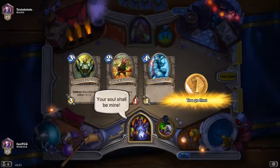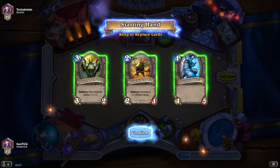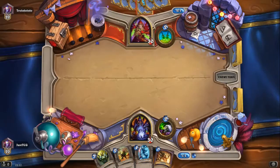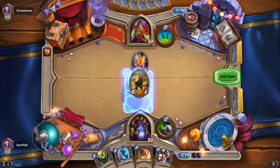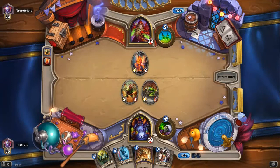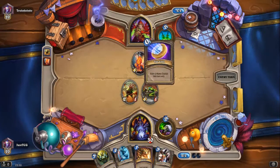Murloc Tidehunter into Shattered Sun Cleric into Chillwind Yeti is nice. He's not gonna coin out the second one. So we'll just play the Murloc Tidecaller, coin SI7 Agent — just be irritating. But we have the Razorfen Hunter next turn.